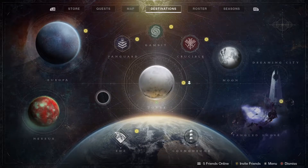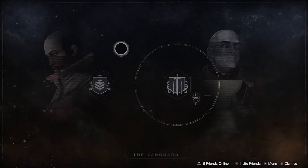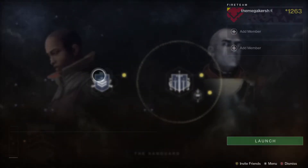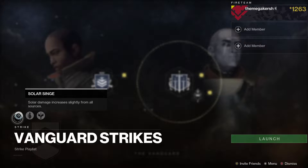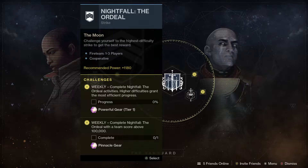Next up let's check out the playlists and the pinnacles for the week. Starting with Vanguard — the Nightfall this week is the Scarlet Keep. If you do the weekly Nightfall challenge you get a powerful drop, and if you do the 100k Nightfall you get a pinnacle reward. For strikes this week it is a solar singe, so put on your solar subclass, do three strikes, and you'll get a pinnacle reward. One important thing — this week is double rewards on Nightfalls, which is a really good opportunity to get exotics, prisms, or other upgrade materials.